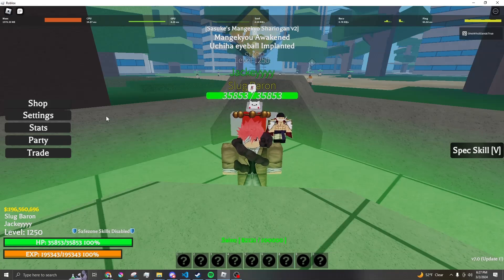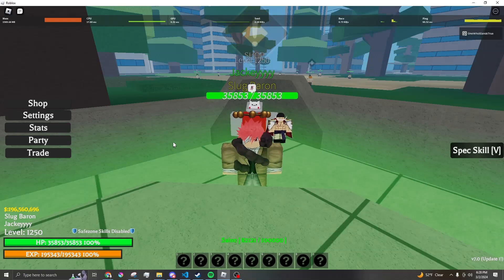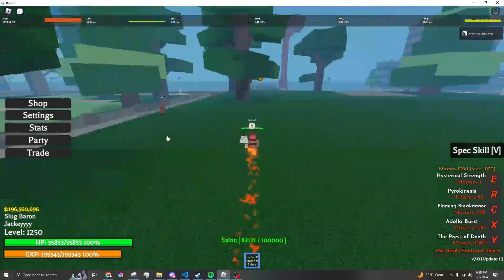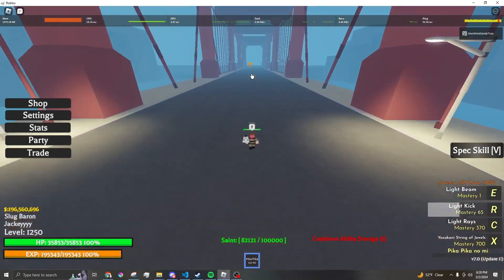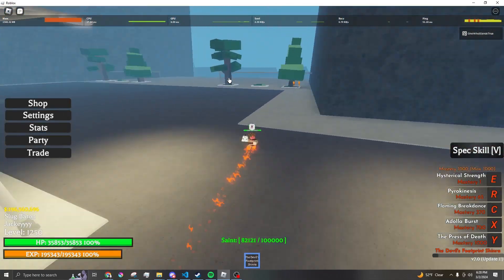I also have a macro for the devil's footprint thing. I like teleporting with that for movement; I just keep it for that. I made one — not for this specifically — but I'll probably release that later.